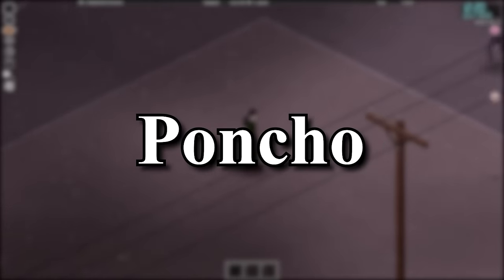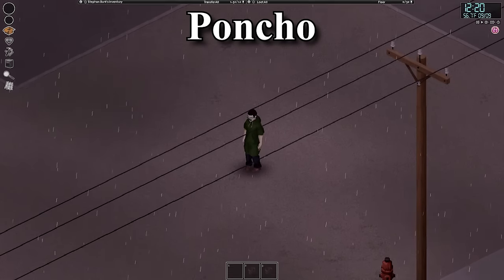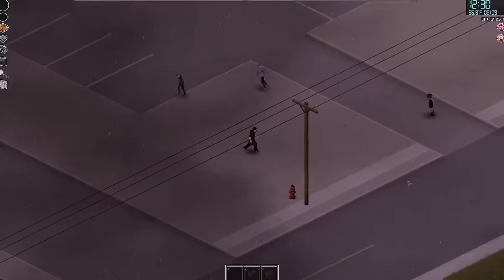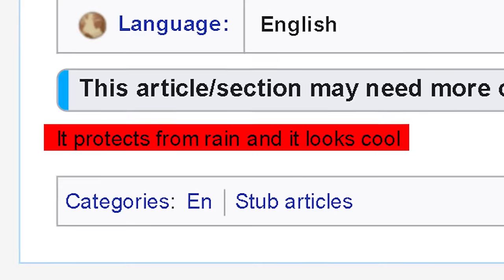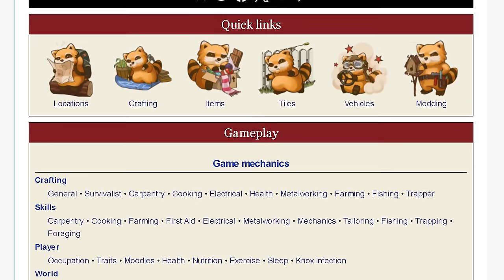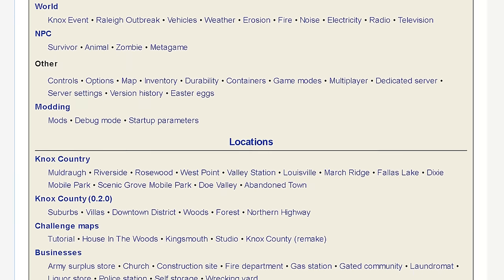For the poncho item, when looking at the Project Zomboid Wiki, the only thing it says is that it protects from rain and it looks cool. So once again, a quick thank you to the people who work on the Project Zomboid Wiki for supplying research not even the Illuminati could find.